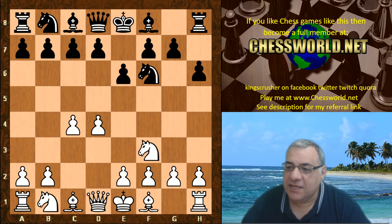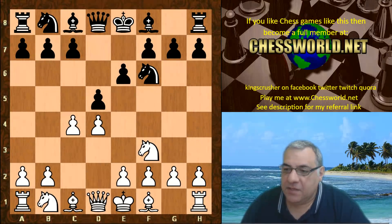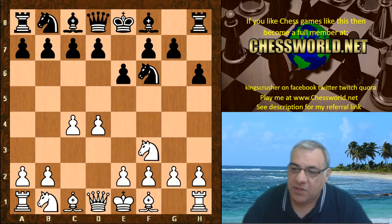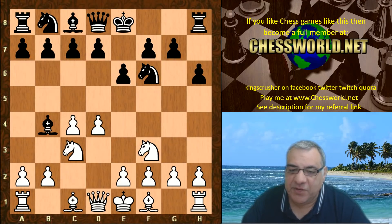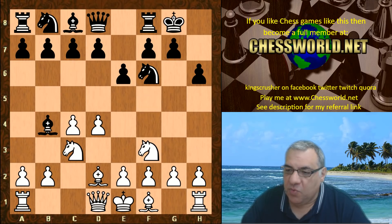Now the slightly unusual h6 is played — more usual here is d5. So h6, knight c3, we have a Nimzo setup with bishop d2, now avoiding any structural damage. Black often threatens to compromise white's structure, but bishop d2 looks a little bit on the artificial side.